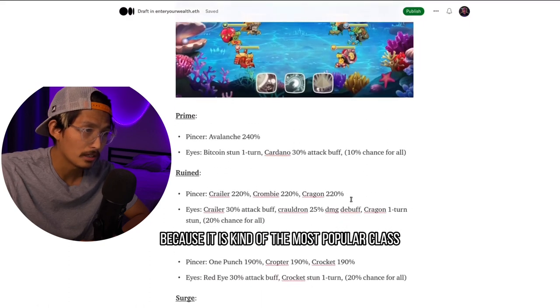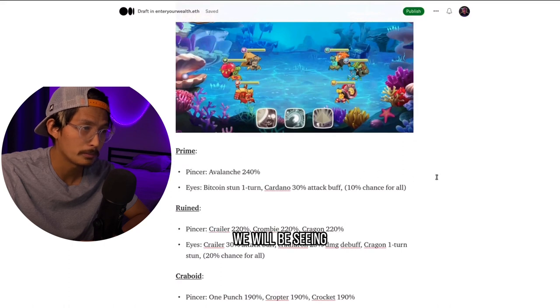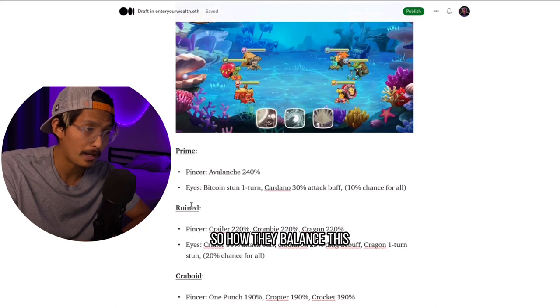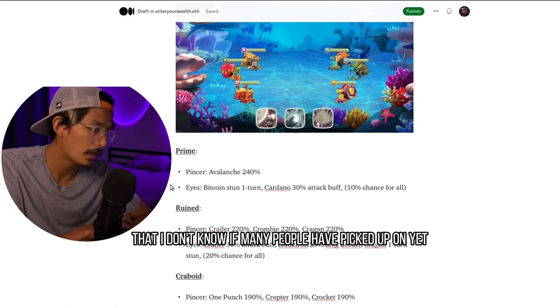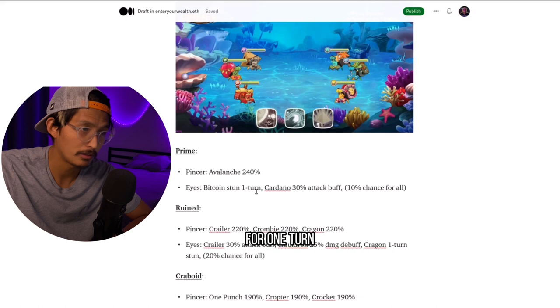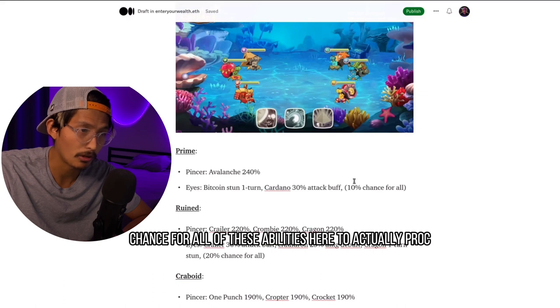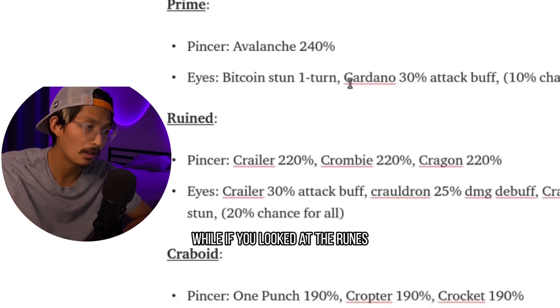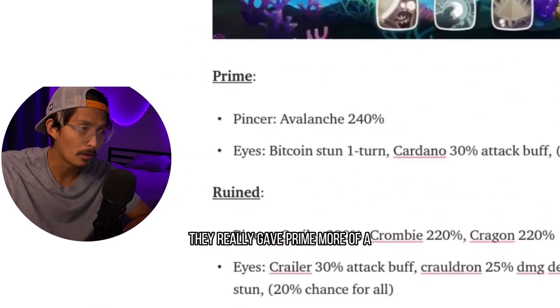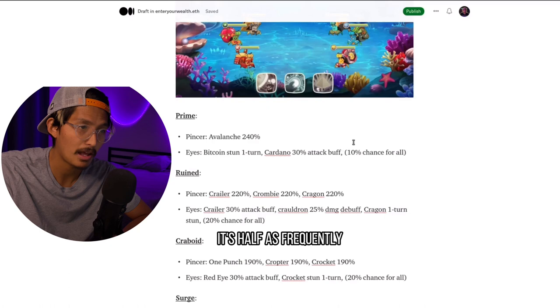We're going to start off with Prime because it is kind of the most popular class we will be seeing. Prime has the highest attack stat in the game currently. How they balanced this is a subtle detail many people haven't picked up on yet. We have procs such as the Bitcoin stun for one turn and the Cardano 30% attack buff, and it's only a 10% chance for all these abilities to actually proc. While if you looked at the Runes, it's actually 20%, and Crabboid's also 20%.